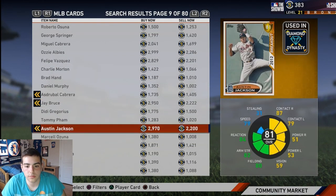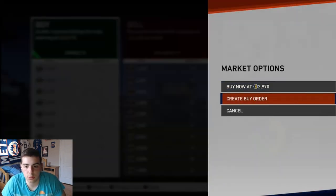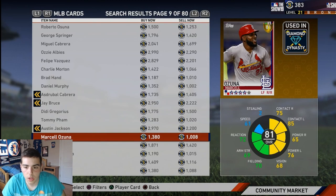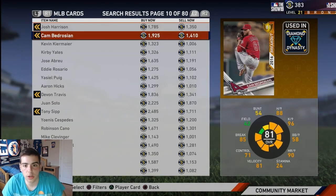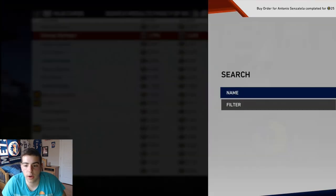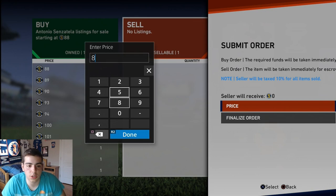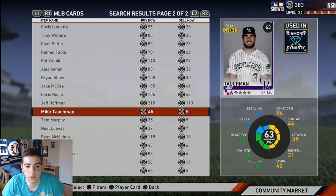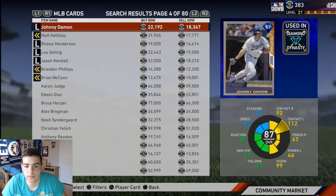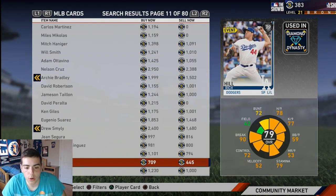Austin Jackson is a perfect sell — not the main method but also a great way to make stubs. You make 600 stubs off this one. If you get them for 2200, this one going for a thousand coins, you make 200 stubs. Jimmy Fox right here — make a quick 200 stubs. Let's put them up for 87; he's really cheap but let's hope someone buys it. You can keep doing this with bronzes — you can make a lot of stubs doing this. Day Peralta at 1k, you won't make that much but it adds up.